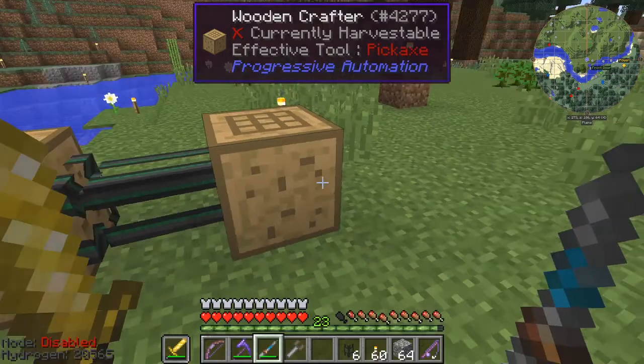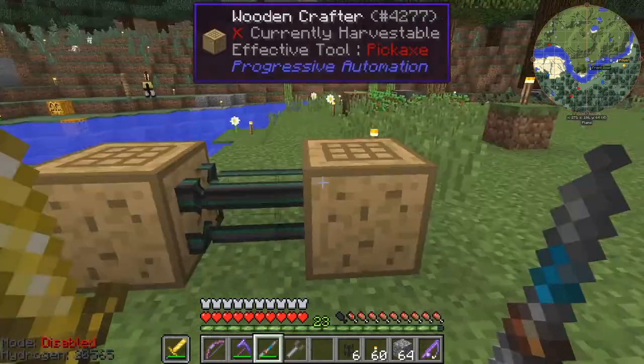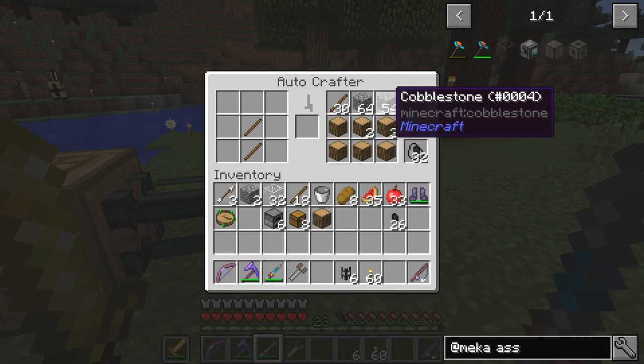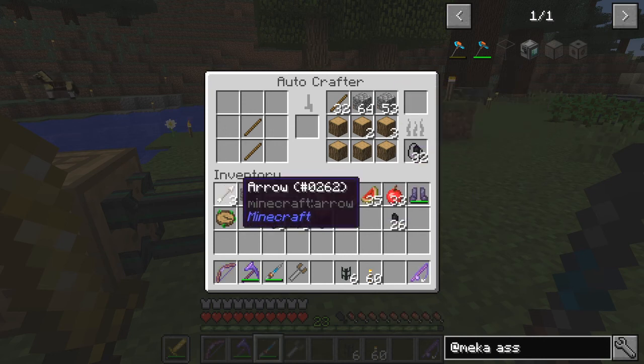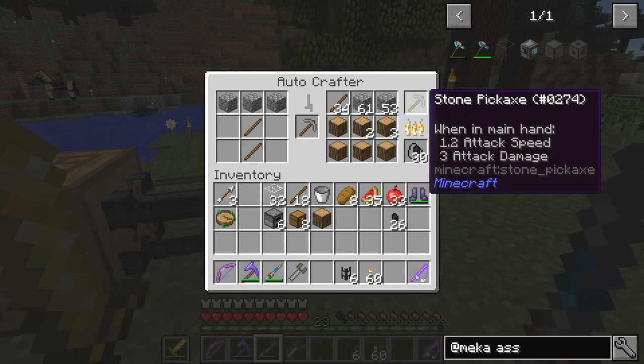I'm going to have to use a different filler for this — let's use oak planks. I probably haven't got enough. Let's just take a bunch of these out of here — eight will be more than enough. We want one or maybe two stacks of cobblestone. We need three of those out of there in order to get the crafting recipe. And then we should be getting axes out of here. Great.